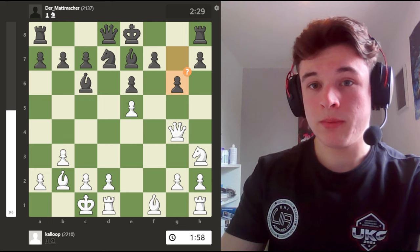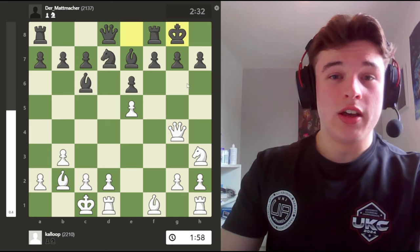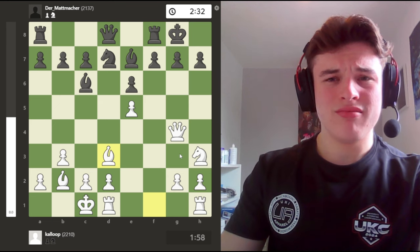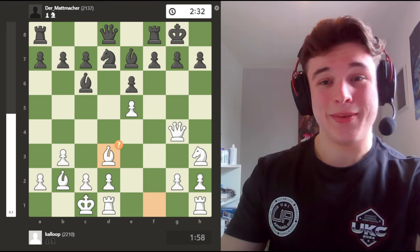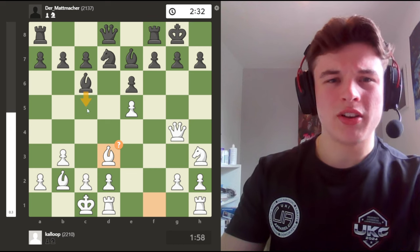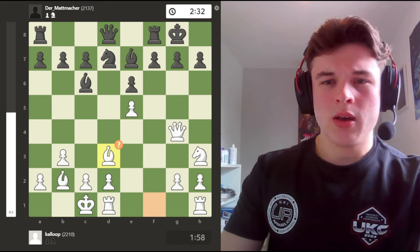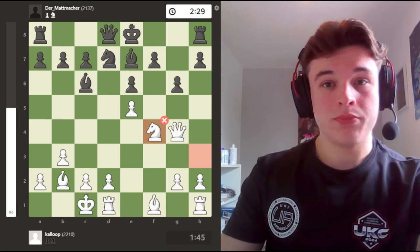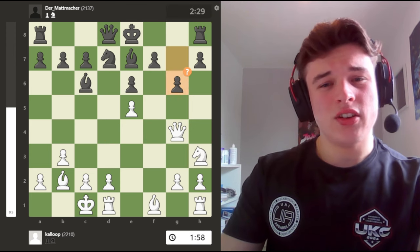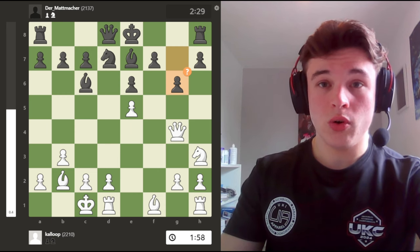My opponent goes g6. The computer preferred castling, which is kind of wild because you're just stepping into a big attack. Computer calls Bd3 a mistake - but shut up, computer. Probably because of Nc5; maybe I need d4 first to cover the c5 square. But whatever, that doesn't happen. g6 is played. I go Nf4. Apparently I should have played d4, but in this opening d4 often isn't played - the pawn is left on d2 to perform defensive duties.